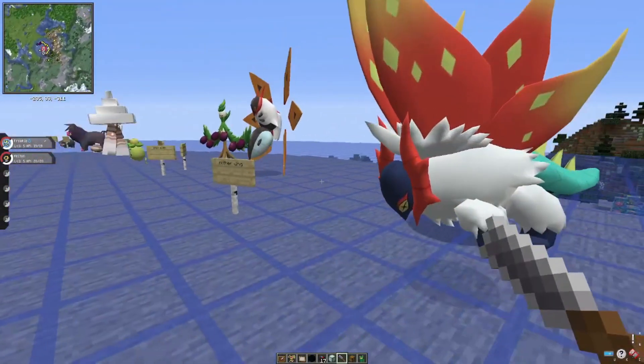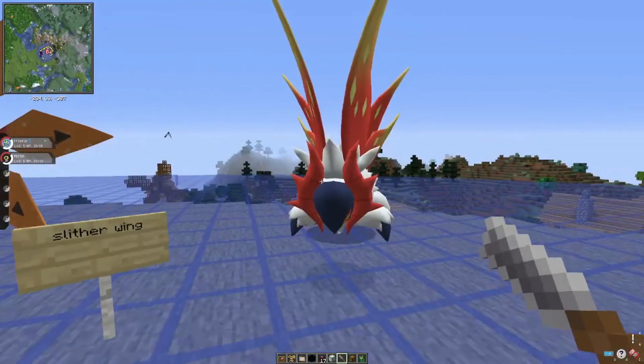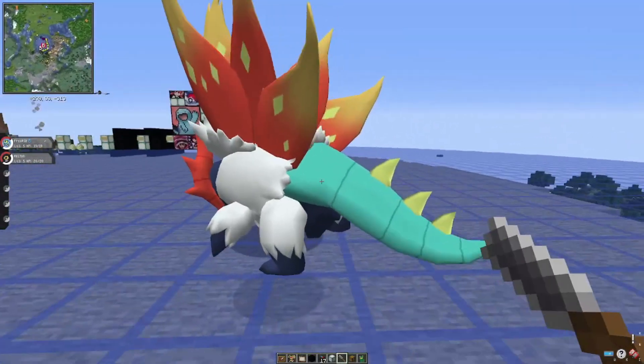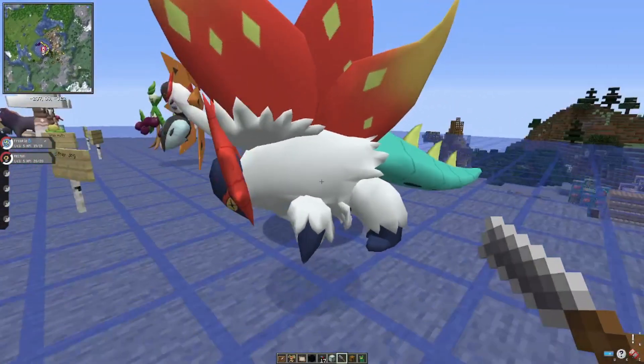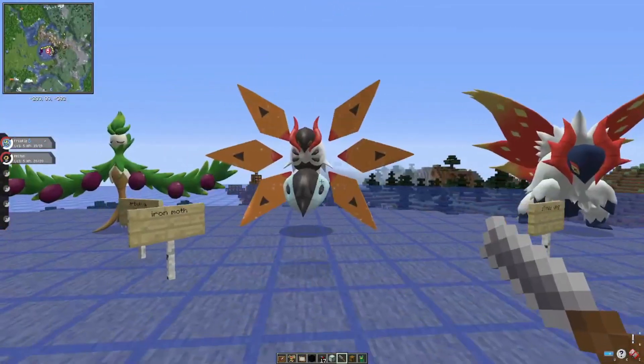The next one is Slither Wing, which is my favorite so far. The color blends so well in its model. The only thing lacking might be the fur detail, but overall it looks very good.